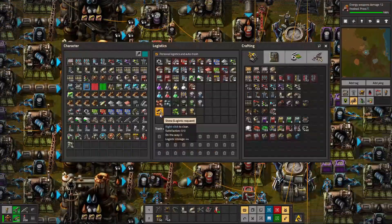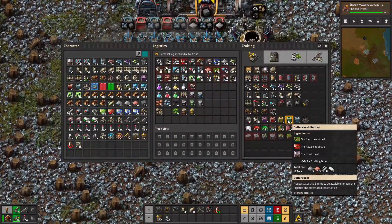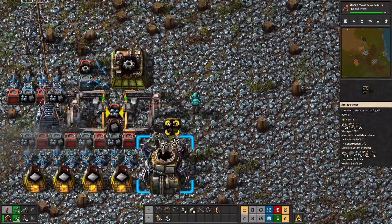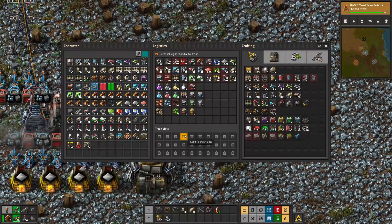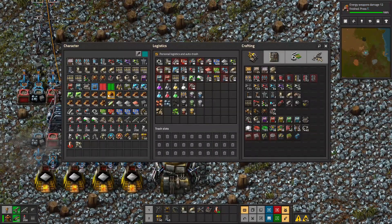There are ways to fix that by using something called an active provider chest — this is one of the reasons I actually wanted to show it to you. The buffer chest is another chest type; it requests specific items to be available for personal logistics and automated construction. I haven't really found a use for that because realistically passive providers and storage chests do the same thing.